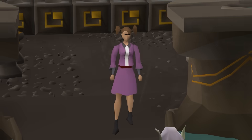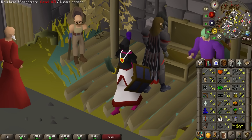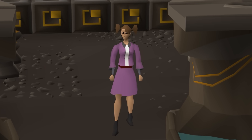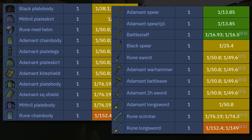Our goal is Wilderness Slayer so we can get the stats to equip our best raiding armor, Barrows. But we have a small problem — currently we look like this, which is not cutting it. Luckily, we're going to be hunting for our best in slot amulet that we will need for raiding, the Amulet of the Damned, and hopefully pick up many more upgrades along the way.